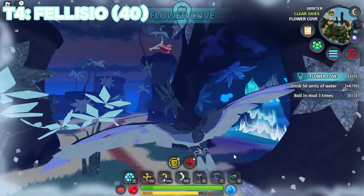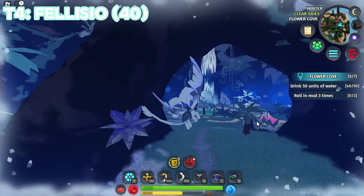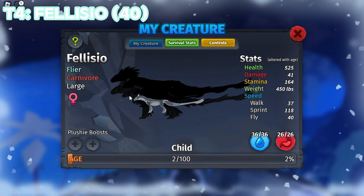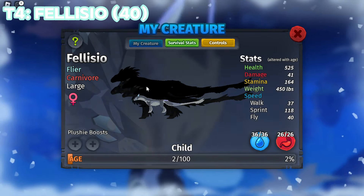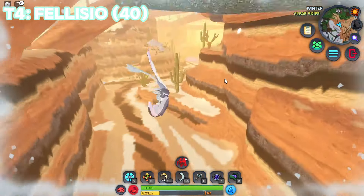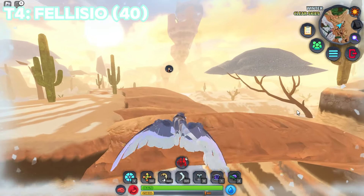I'm actually a big fan of Felicio because it can go invisible. You guys just don't understand how fast this is for a tier 4 - for a large creature this is insane speed. The Felicio is pretty cool; I don't know why it has four growth stages, but the creature is about 1k.